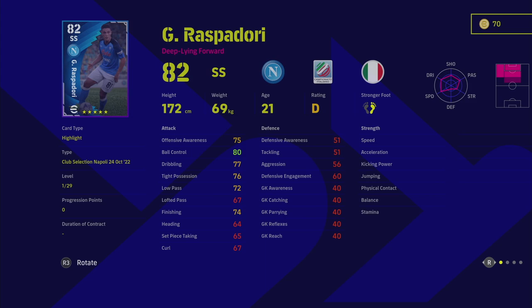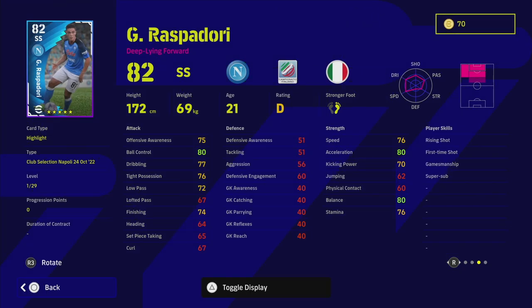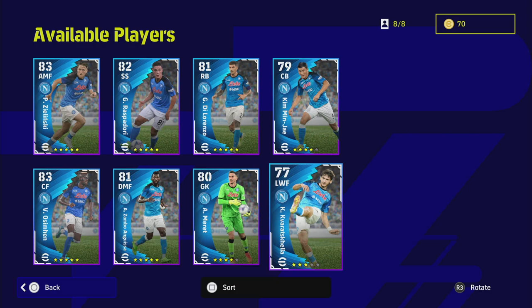We also have Raspadori, who we're not going to focus too much on. Even though he does have super sub, he is on D rating. If you're looking for a super sub, get Adeyemi — even though he has inconsistent form — rather than Raspadori on D rating. Or if you can afford it, get Kiesá, Haaland, or other super subs that will definitely be better. We've got so many good super subs and deep-line forwards now — we did the Del Piero review the other day where we compared him to Ibrahimović as well.